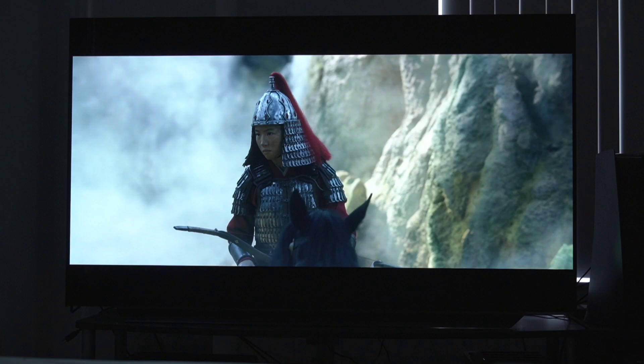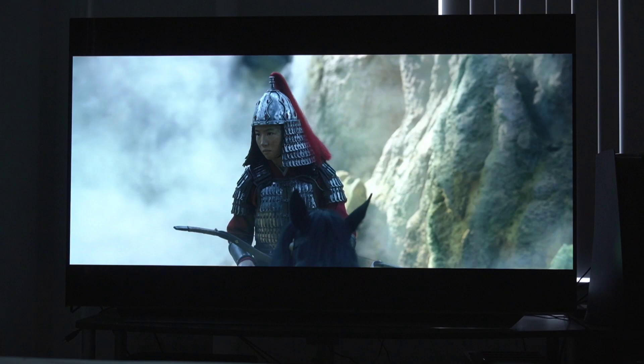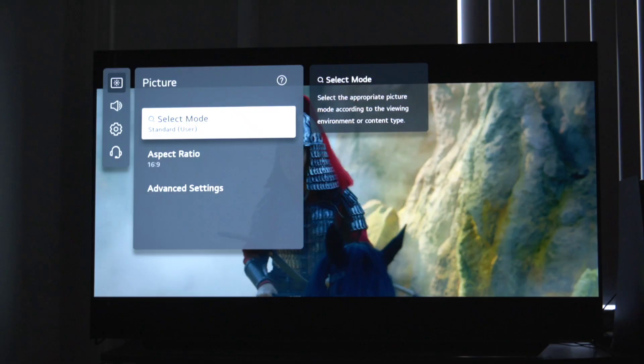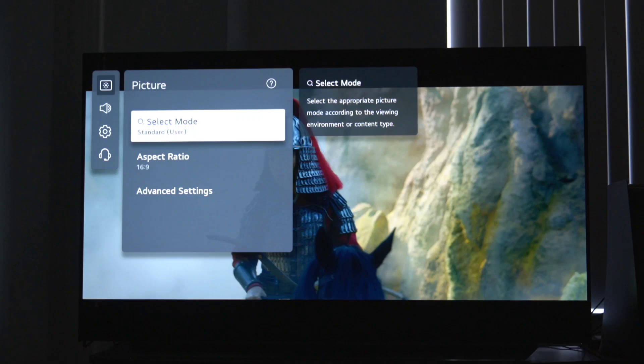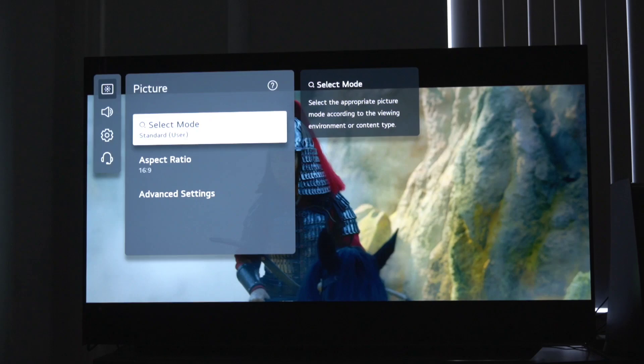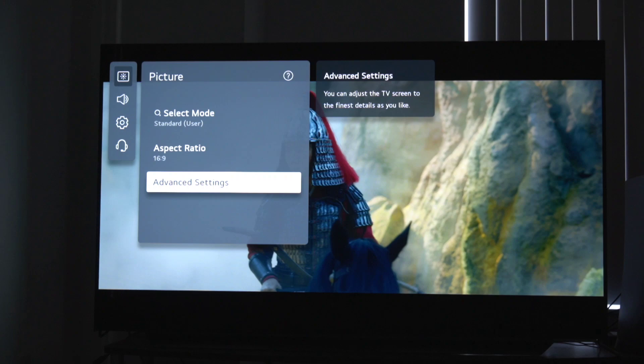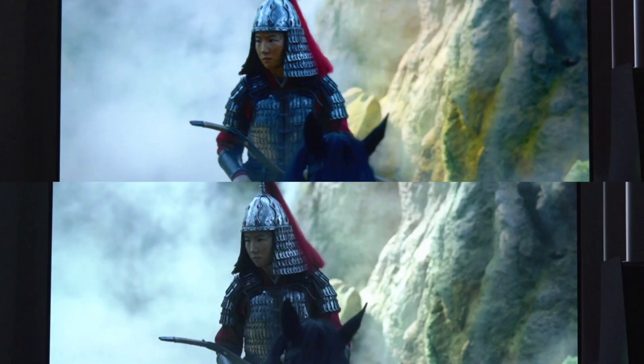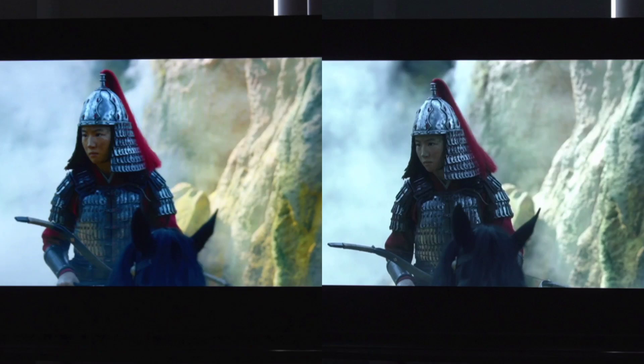So now here we are in SDR, which you can confirm because if you look at select mode it says 'select mode' and then 'standard.' So we're in standard mode and you guys are clearly looking at it. Bam — this is what the image looks like. It's way more colorful, way more vibrant, and it looks a lot closer to an actual HDR image than what Dolby Vision was showing you.